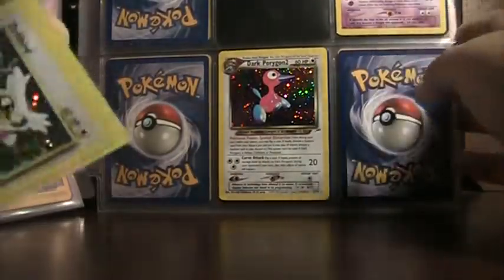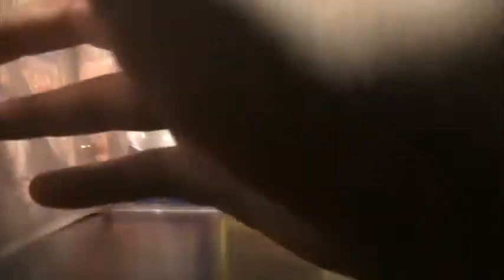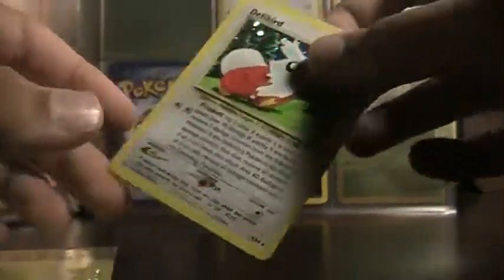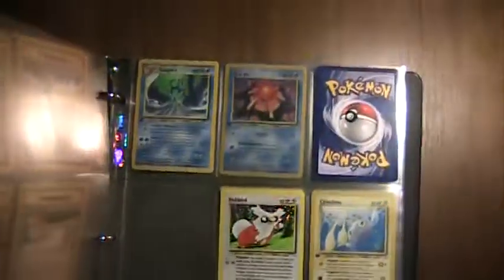Let's quickly go to my Neo Revelation set. Yeah, I got every set of the Wizards of the Coast in this binder. It goes right there. I don't have many holographics from that set. Here's my base set — I have almost everyone. If you have a Charizard from base set, I really need it. Just let me know if you have it.